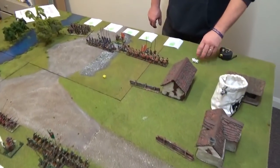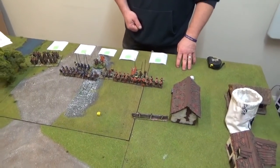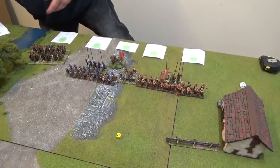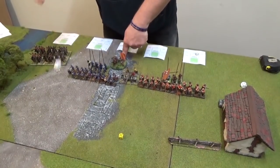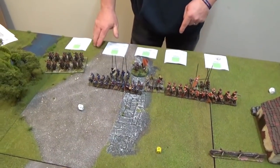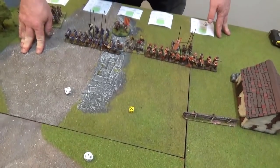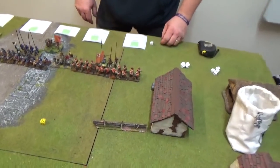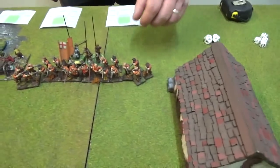We need to roll for events. Brian, each unit needs to roll a D10, and you're looking for a 1 to 8 to avoid an event on the orange unit. They take one, so put a marker there to show they have an event. The cannon is okay, the commander is okay, and the cavalry rolls a 4 - so it's just the orange unit. Roll 2D10 to see what event they've got. A 9 - the order doesn't make sense, so the regiment is now disordered. We just angle the unit slightly to indicate they are disordered.